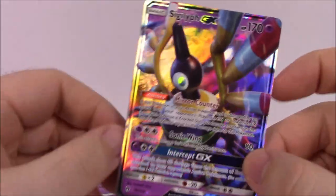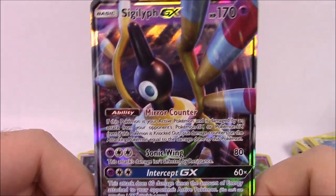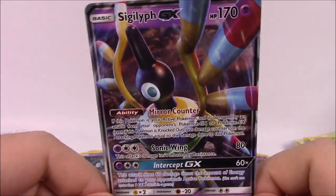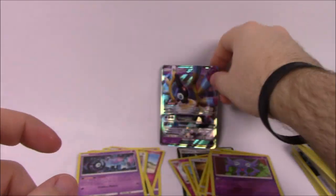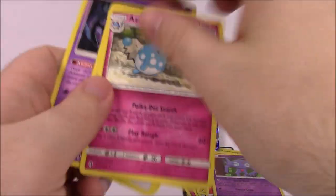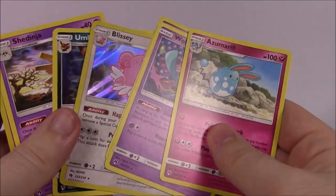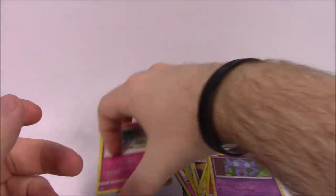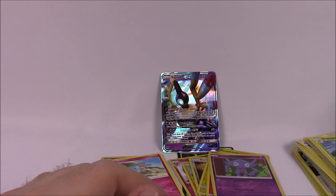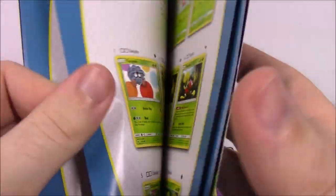So that is it for all of our cards. We did get this Sigilyph GX — again, I don't know how to say it, but it looks really cool. So we did get a GX card, at least. We got a good rare card out of there. And then, of course, we have all of these rare cards — I do like the hollow rare stuff, like the Blissey and the Nihilego. All of these do look really cool, and of course our reverse hollows. We'll look at the book now just to take a look through the cards.